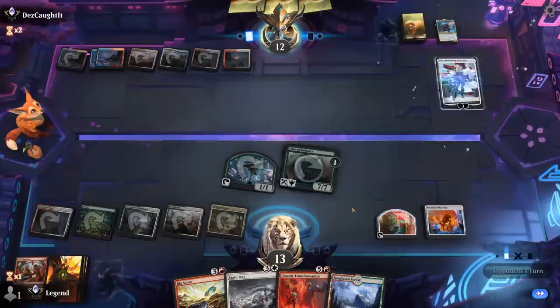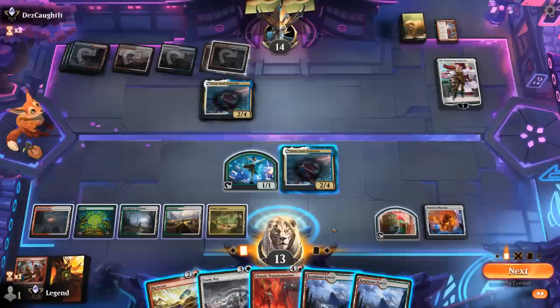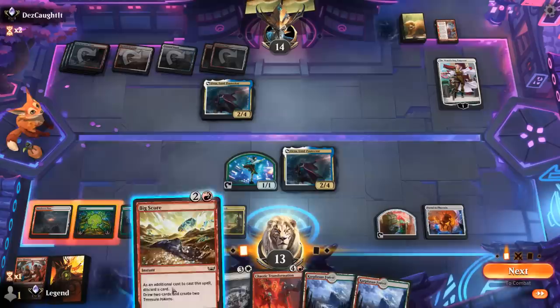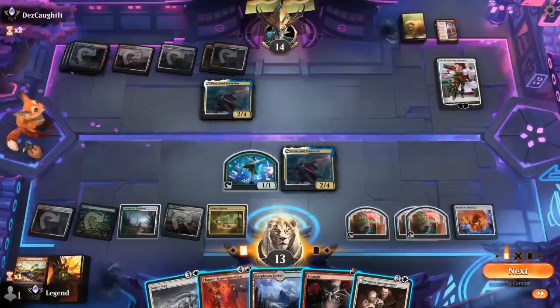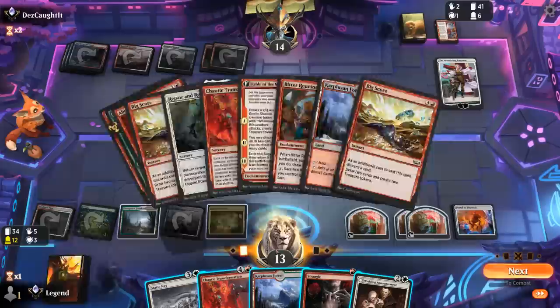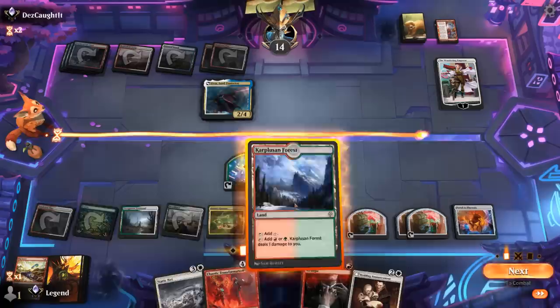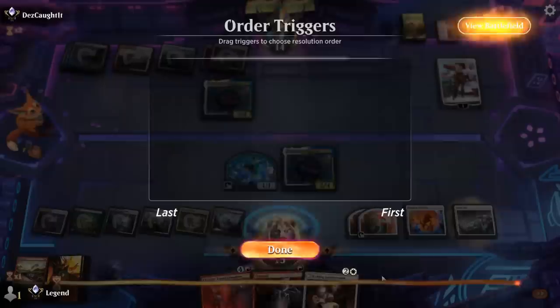We'll bring back the opponent's Urza with Portal, then Chaotically Transform once again. Maybe start with Big Score or discard a land. Strangle is nice. We could Static Net Urza and just attack Wandering Emperor. Or we could Chaotic Transformation to get another Titan of Industry — there's no Portal we can get since the other one's in the graveyard, but getting another Titan sounds fun. It's an embarrassment of riches. Static Net on Urza, kill Emperor — maybe good enough for now, and we'll sacrifice a treasure to cast it.